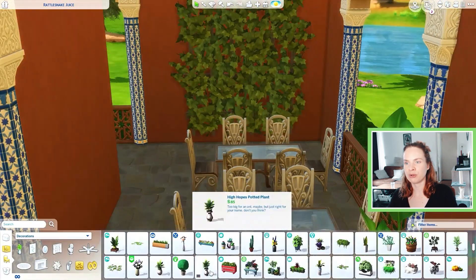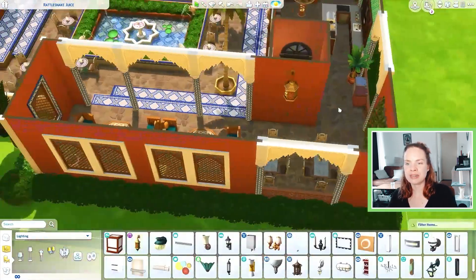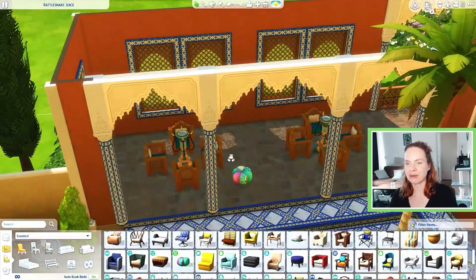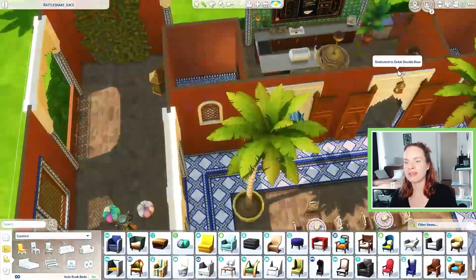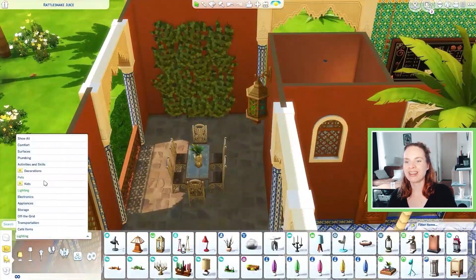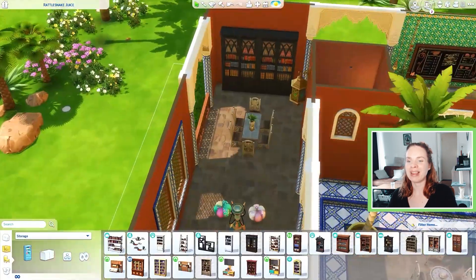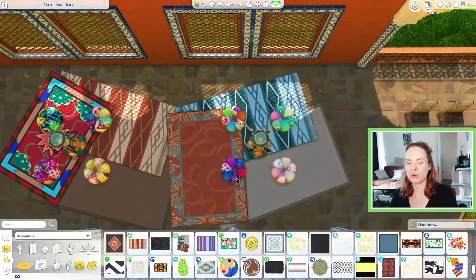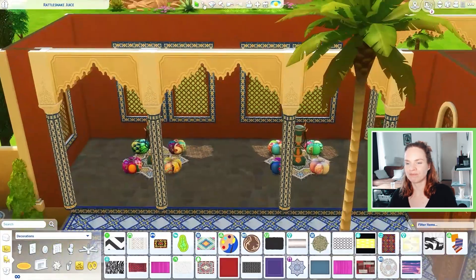I wanted to include larger dining tables so that a group of sims can sit together to celebrate a birthday or an anniversary — if they're with a larger group, they can just sit down together. I also placed a couple of bubble blowers over here, and then another extra large dining table on that side. I decided to place a couple of bookcases too — I really enjoyed the way they combined with the whole style of this build. It's also nice so your sims can grab a book and have something to read while they hang out in this courtyard cafe.